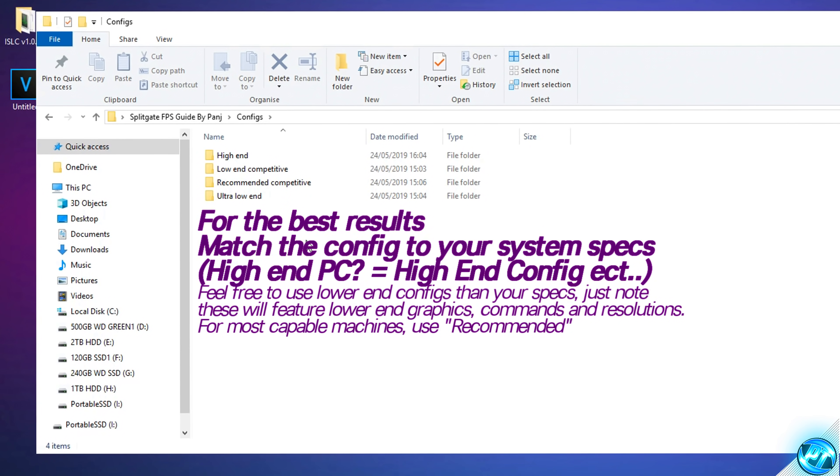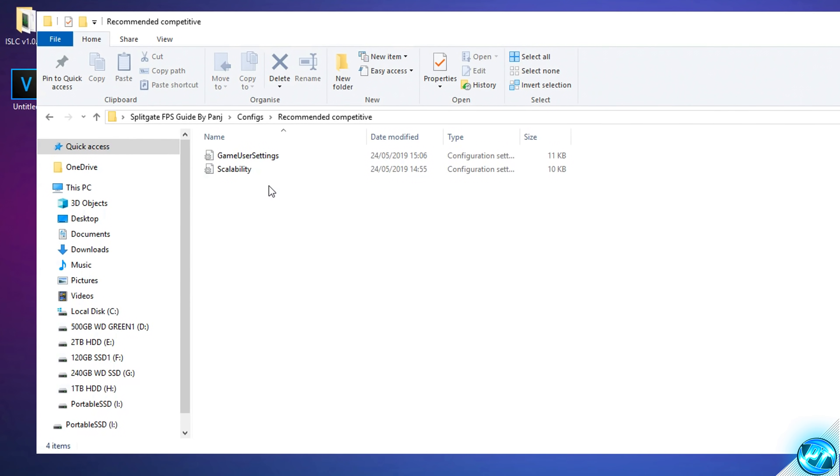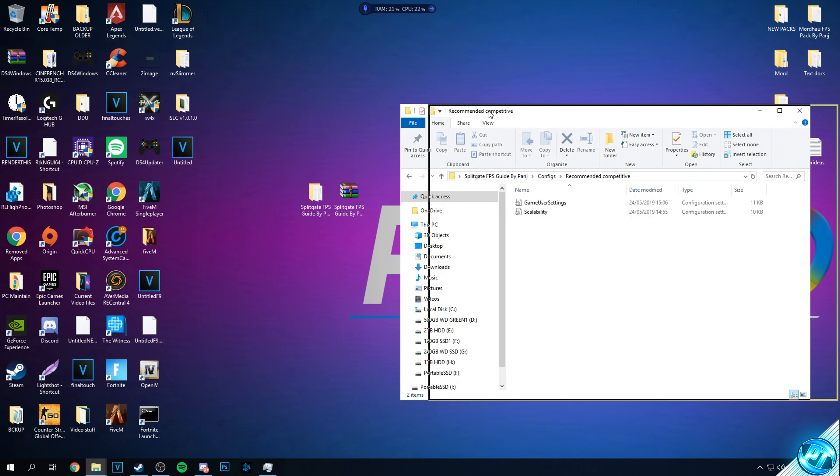Click the config that best matches what you're looking for. I'm going with the recommended config, so I'll go inside the recommended folder. Inside you'll be met with game user settings and scalability files.